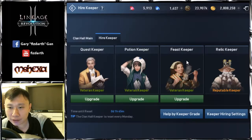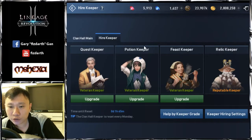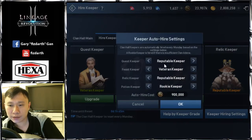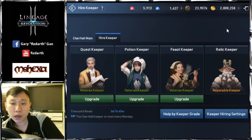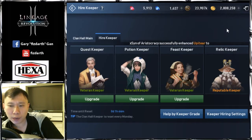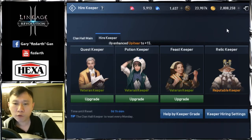The first part I'd like to talk about is the Hire Keeper. There are three different levels of keeper: the first is Rookie, the second is Veteran, and the third is Reputable. There's an auto-hire setting available. These keepers reset every Monday morning, so by default they are considered Rookie keepers. You have the option to upgrade them to Veteran or Reputable.